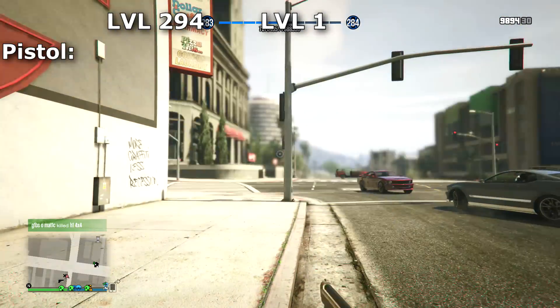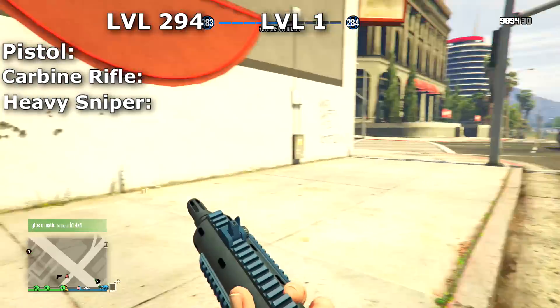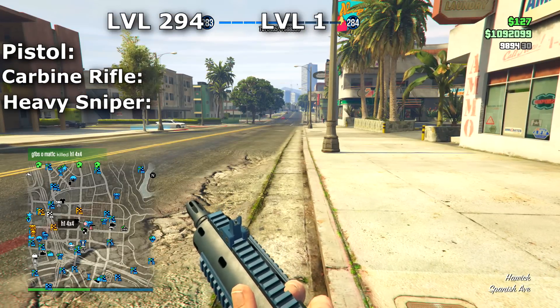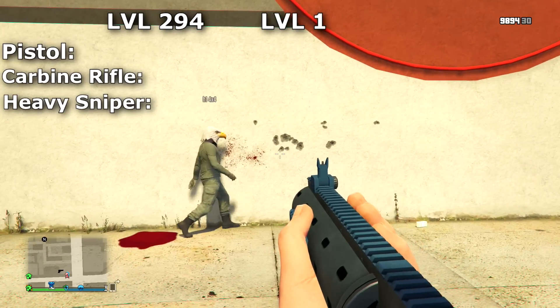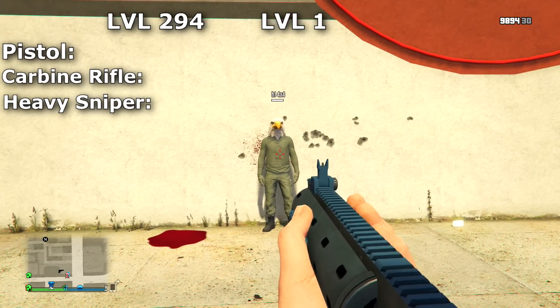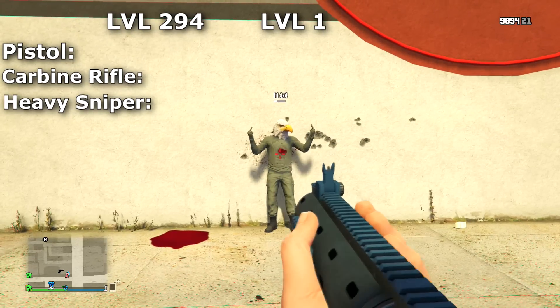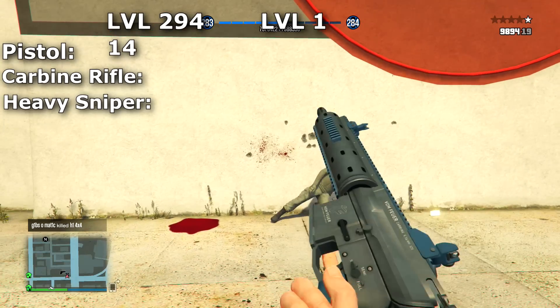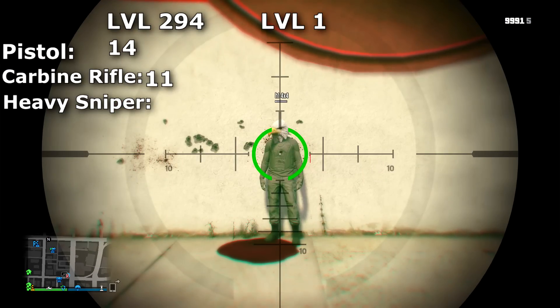I tested out three different weapons with no attachments: first was a pistol, second was the carbine rifle, and third was the heavy sniper. On a level 294, it took 14 shots to kill with a pistol, 11 shots to kill with a carbine rifle, and 2 shots to kill with the sniper.